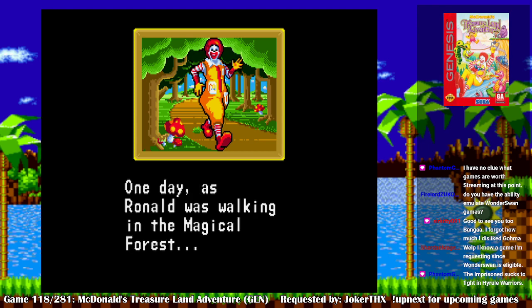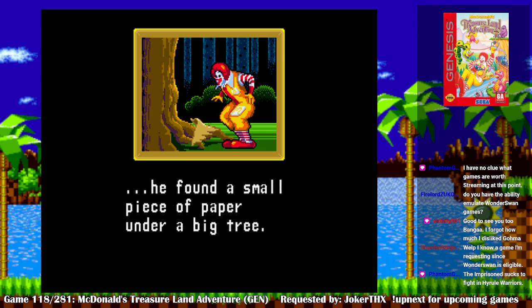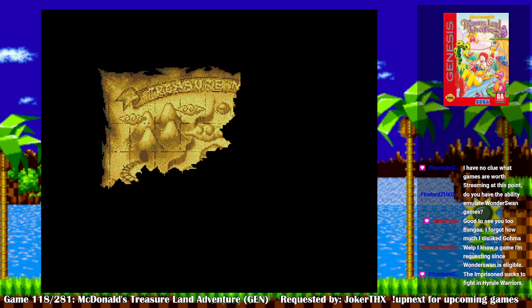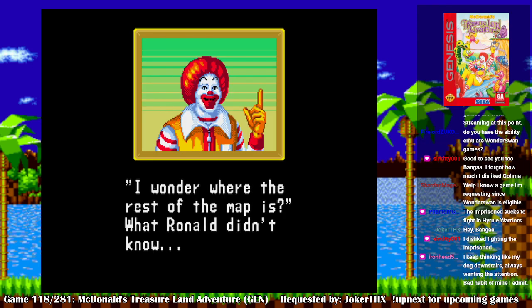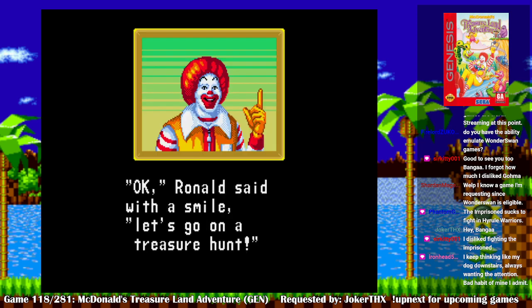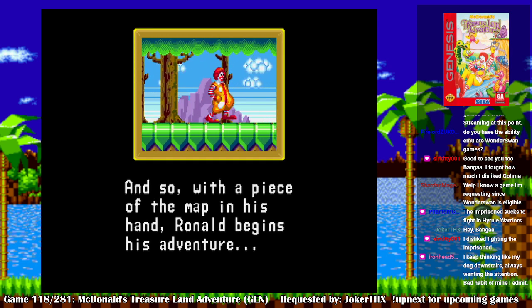Oh, that's Creepy Face. One day, as Ronald was walking in the magical forest, he found a small piece of paper under a big tree. 'What's this? It looks like a piece of a treasure map.' It says treasure right in the corner. 'I wonder where the rest of the map is.' What Ronald didn't know was that three bad guys each had a piece of the map. 'Okay,' Ronald said with a smile. 'Let's go on a treasure hunt.' And so, with a piece of the map in his hand, Ronald begins his adventure.